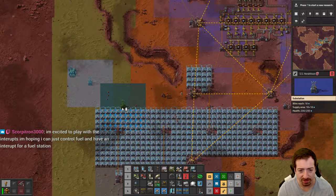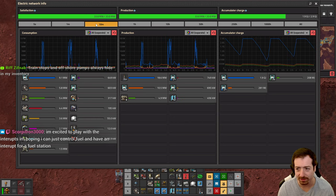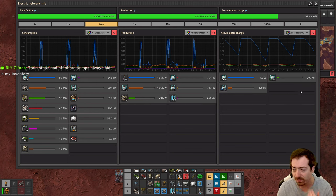Do you ever not need more? I think we actually have enough on our main island for now. You can see the accumulator charge percent by just watching this — so as long as it's not getting too low, that means you have enough.